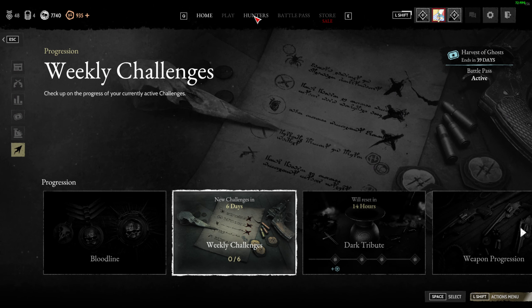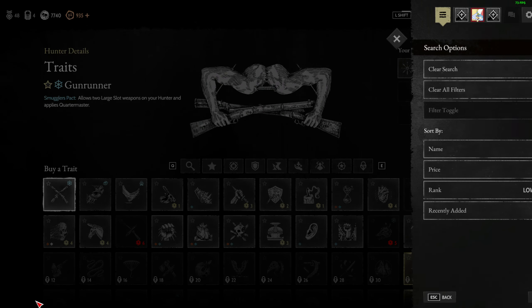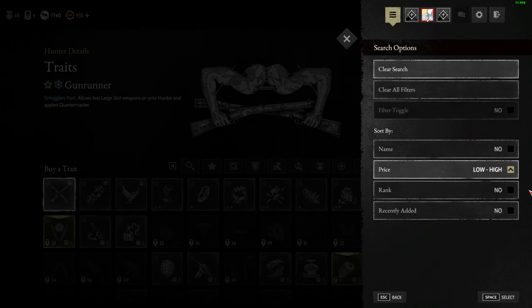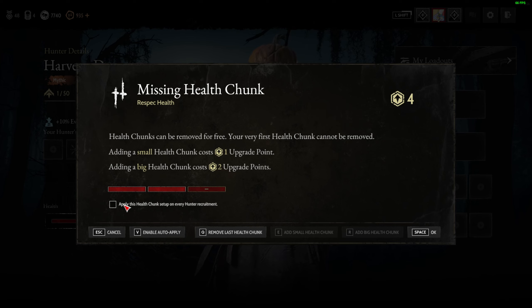Let's check the perks. I think there are new perks. Let's sort by price low to high. You can actually save the health chunks you want now. I'll do small, small, big — and the final one is always a big chunk.